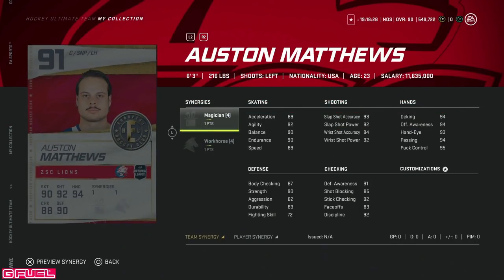Then we've got the big one of the group — the 91 overall Austin Matthews, 6'3", with Magician and Workhorse. Magician is not one you're really looking to activate anymore, but Workhorse is. If he gets Distributor up, that's 92 speed. I'm just not really loving this card. Austin Matthews' cards are always fantastic and the Dynamic Duo one has been so good, but that's because he has Speedster on him. This one without a speed boost synergy outside of Workhorse, and his shot is in the low 90s — just not really all that thrilling. He's a winger, not a centerman, with that face-off rating.